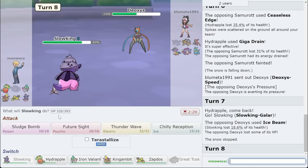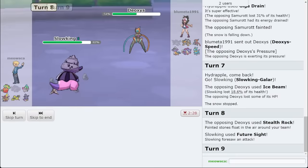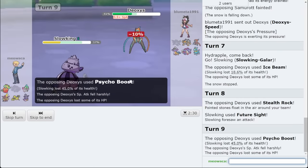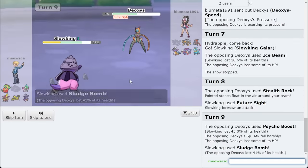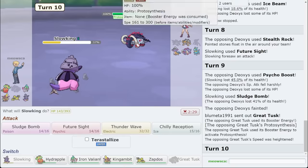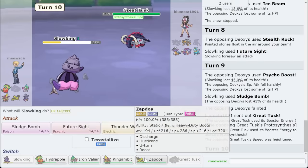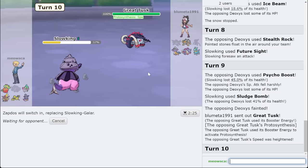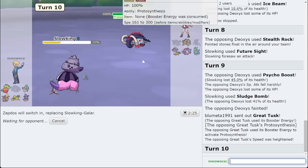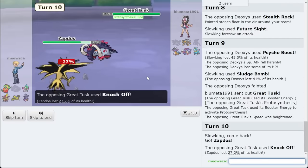Slowking just comes out. Throw off a Future Sight here, and then I think we just Sludge Bomb after. I can Thunder Wave, but I'd rather make sure I KO Deoxys and then bring something out. I have the Future Sight lined up, so I can potentially Thunder Wave something coming in. They end up bringing out Great Tusk, which is kind of wild because there's a Future Sight coming out this turn — I think they forgot. They don't get the Speed Boost on Tusk. They just knocked, so they're going to die to Future Sight here. They get paralyzed too on top of it — you're paralyzed and you die.